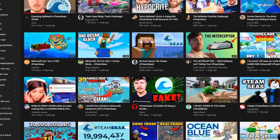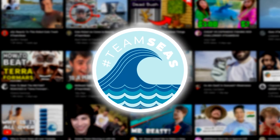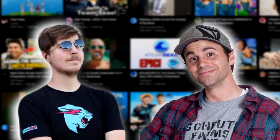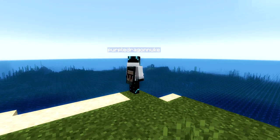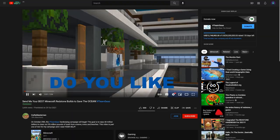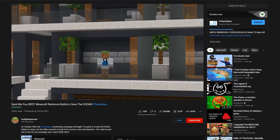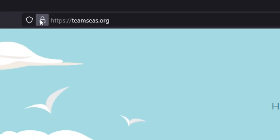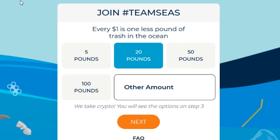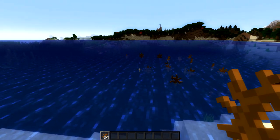If you've been on YouTube at all in the past week, then the chances are you've come across Team Seas, a charity event organized by MrBeast and Mark Rober, with one simple goal in mind: raise $30 million to remove 30 million pounds of trash from the ocean before 2022. My friend CraftyMasterman has already done a video promoting Team Seas, and in response, I'm doing the same. If you want to donate, the place to go is TeamSeas.org. Please do consider donating, as it's for a very good cause, and trash definitely doesn't belong in our oceans.